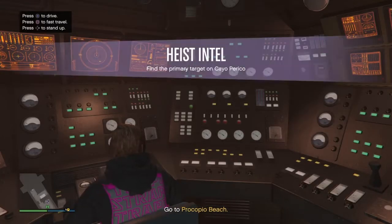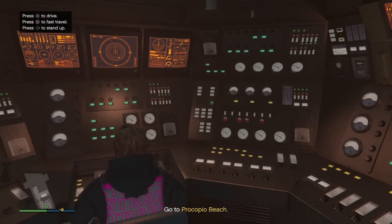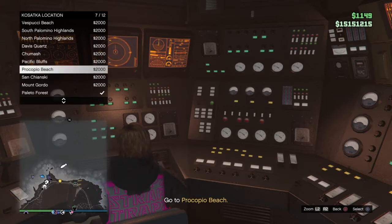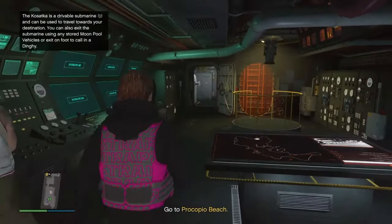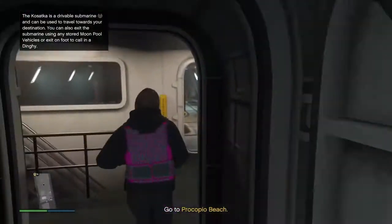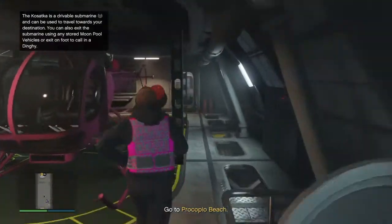The first thing you're going to want to do is sit down in this chair and fast travel over to where your velium is. Once you're at your location, get up from your seat and go over to your sparrow. If you don't have a sparrow, just exit out of your sub and request a dinghy.